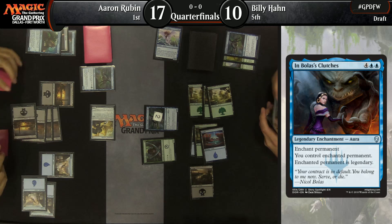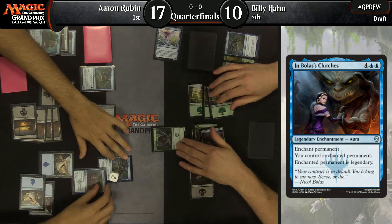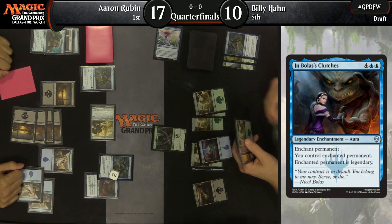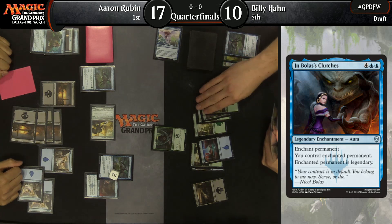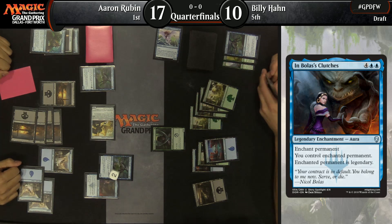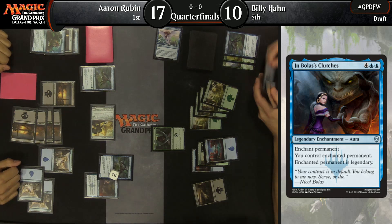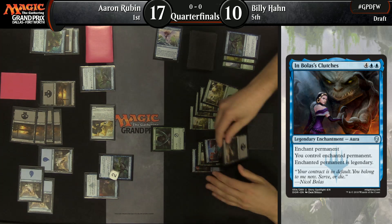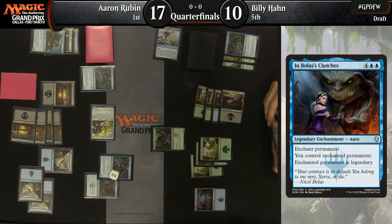How much do you factor in what Billy's done over the last few turns, kicking two Academy Drakes? I assume that's the best he can do — if he has a better card in hand, he would have played it. He attacks, offers to trade, gets in for 4, and then steals it. It wasn't actually the best of both worlds — he could have attacked with the Drake as well had he stolen pre-combat, so he missed two damage. It's actually the worst of both worlds: used In Bolas's Clutches and didn't get the damage in.